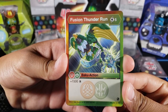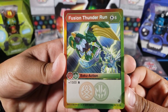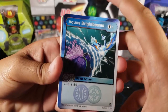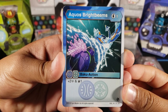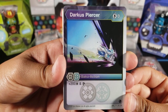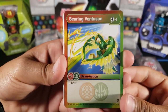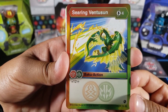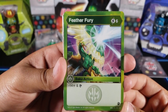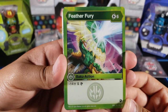Here are the action cards and gate cards. We got Fusion Thunder Run — I don't remember having this one, so this might be a new card. Six energy for plus 1,500 B — a pretty nice boost but a lot of energy. Aquos Bright Beams: one energy, plus two attack, and you draw — pretty nice. Darkest Piercer: zero cost, plus 100 B, and you scan — great value with cool art. Searing Ventus Sun: four energy, plus 12 attack — a lot of attack. Feather Fury: six energy, minus 14 attack, and you scan.